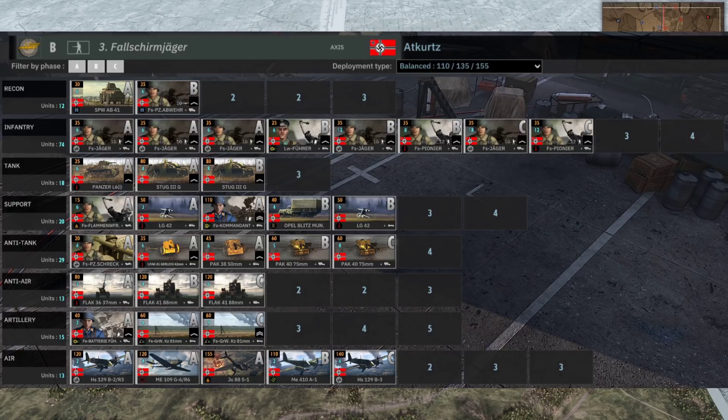On the left-hand side today we have At Kurtz, playing the 3rd Fallschirm Jäger on balanced income. The deck itself has 74 units - infantry, mostly Fallschirm Jägers, with some Fallschirm Pioneers in B and C phase as well. The Fallschirm Panzer Abwehr are something to look out for - they're the sneaky recon behind enemy lines, and with the Panzerschrecks they can get some pretty nasty kills.